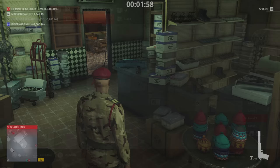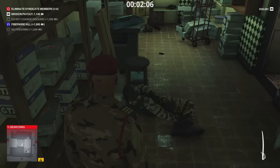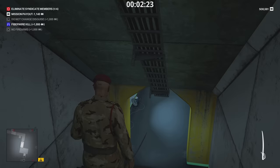Moving on to Marrakesh — there's going to be a Saber in the shoe shop. Go in the shoe shop and it's just behind the table. Also in Marrakesh is a remote explosive in the evacuation tunnel, on a central table inside. It's a common explosive but always good to grab if you don't have one — saves a little money.